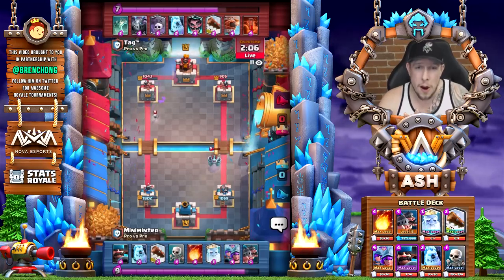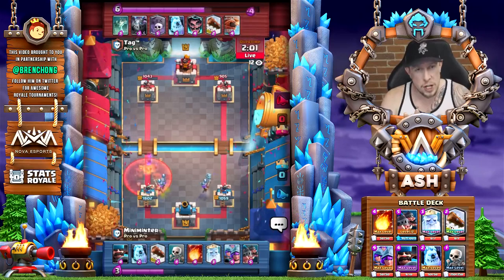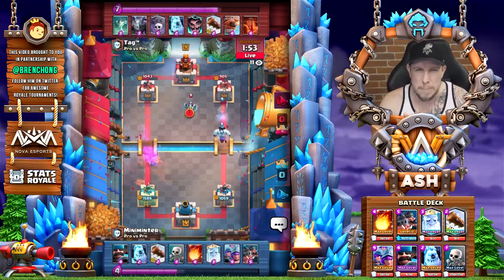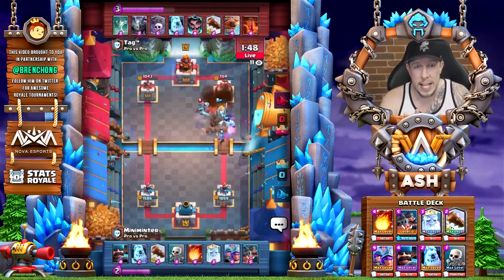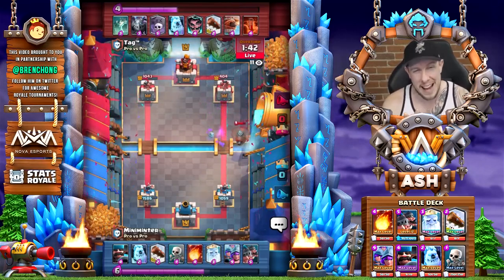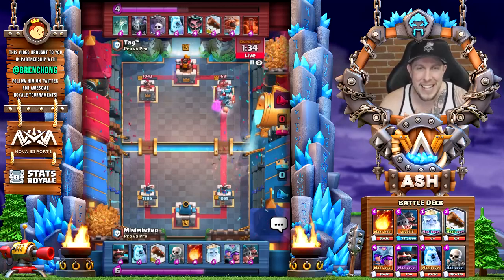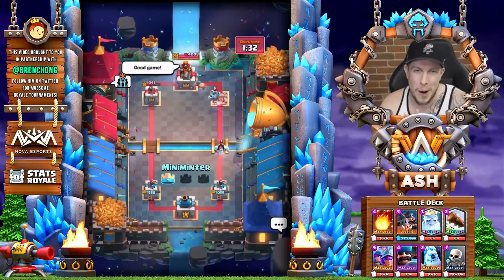Siege — mortar is actually in a pretty healthy spot and could have made a case for number five, but Expo isn't in the best spot right now, even though some elite pro players still have success with it. After the royal giant buff especially, siege just isn't in a great meta position. And spawners are kind of a niche thing unless you're playing something like the rage challenge.